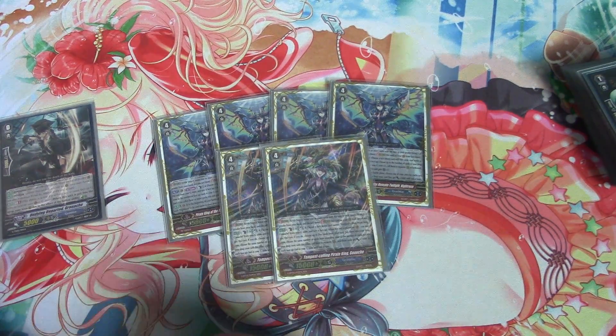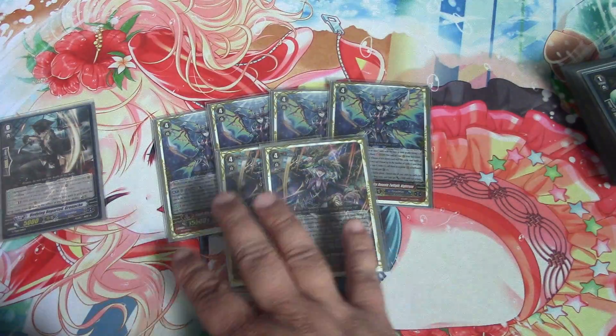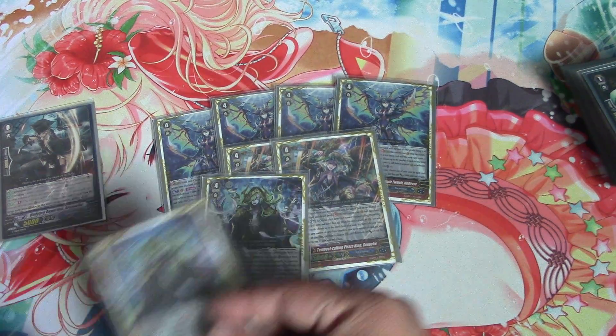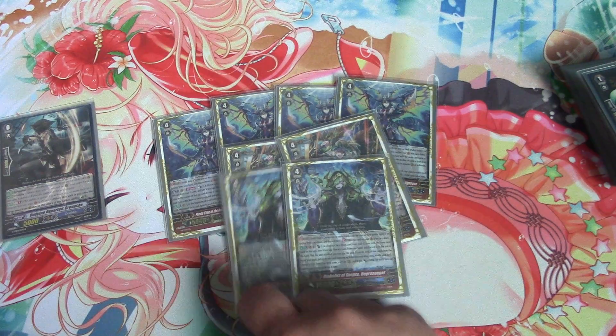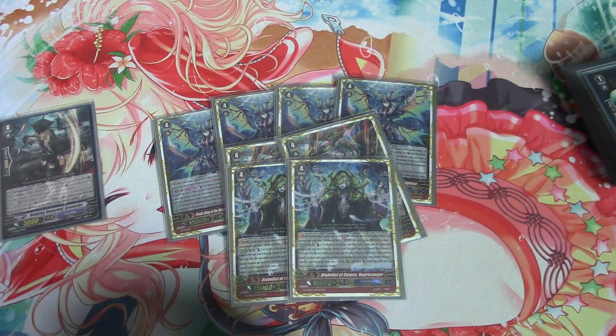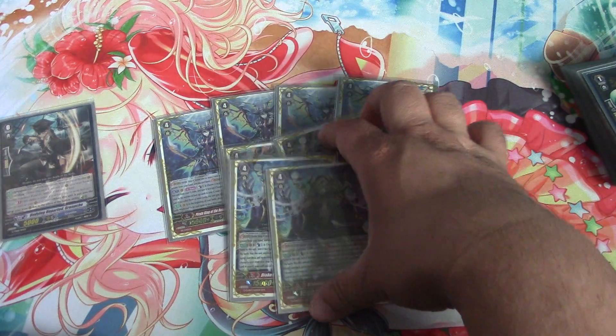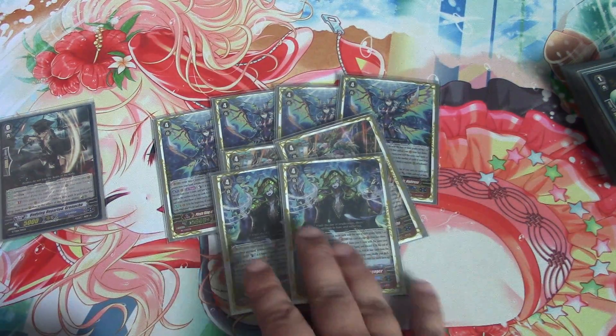2 Gauches for your first stride option. 2 Songers in case you have 5 open counterblasts and a gold board — you can go ham if you're against decks that can't do anything to your rear-guards.